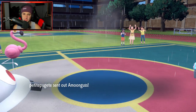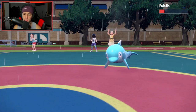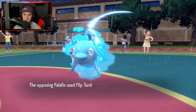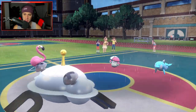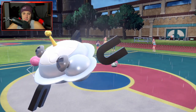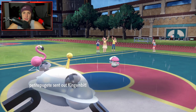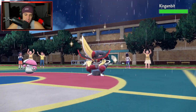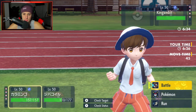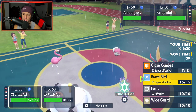Amoonguss is going to come in. Close Combat is going to fly — that might just KO. Big time damage, but our Defense is going to drop. Flip Turn is definitely coming out. I could just Brave Bird into Amoonguss next turn. Flip Turn comes in. Gambit is going to come out — Gambit is a huge threat to us. Are we going to Paralyze Amoonguss a little bit? Gambit is definitely scaring me, but I think Brave Bird's got to be the play right here.